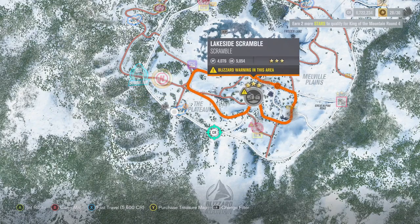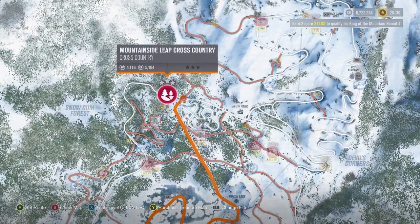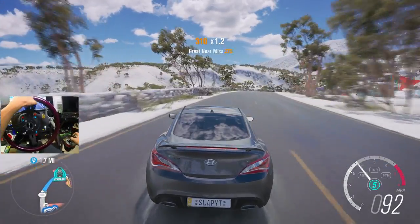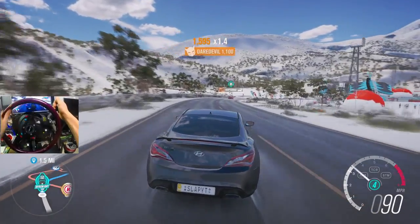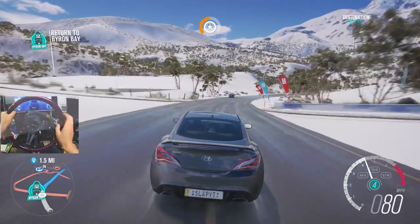Last episode we did a bunch of events, we completed all the roads here, and we have a few new events. We're also 28 stars out of 30, so we are definitely close to ranking up. I figured we would start off with the Mountainside Leap Cross Country. The plan is to use the Halo Warthog for today — that's definitely what I've been wanting to use for quite some time, so I figured today would be the day.